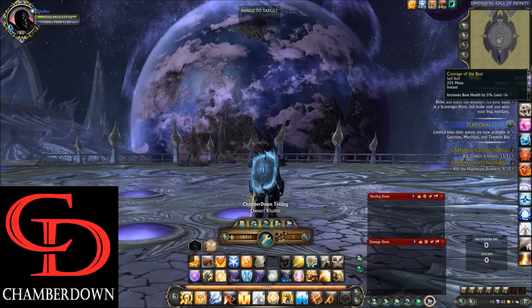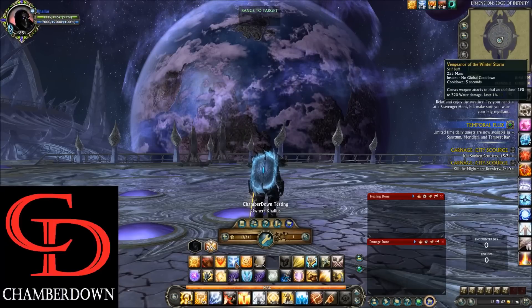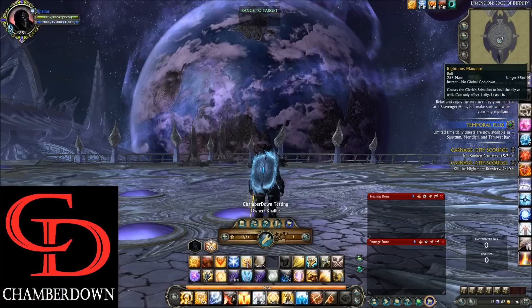Moving to the right, we have Courage of the Bear — your 5% base health buff. Next is Armor of Treachery — a 3% armor and base health increase. Then Vengeance of the Winter Storm, which causes weapon attacks to deal an additional 290 damage. Over one more, we have Righteous Mandate — this is a unique Cleric mechanic.